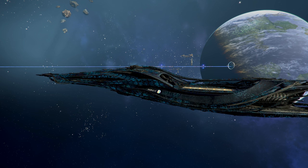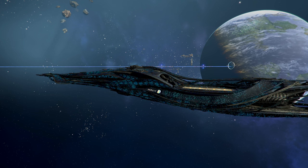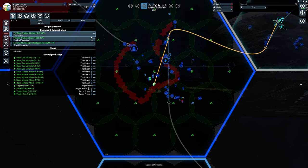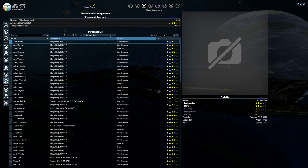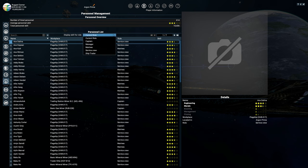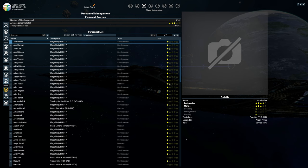You can then move crew around wherever you want. To do that, go into your player information and down to personal management — this shows all your available staffing. You'll notice service crews and Marines at the top. The 'display skill' filter shows the skill for the role they're currently occupying, so for example Dalina is nearly three and a half stars as service crew. When you drop the filter down to manager, it now shows their skill in that particular role.